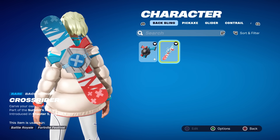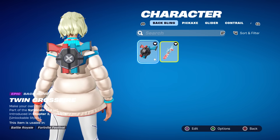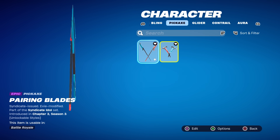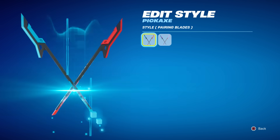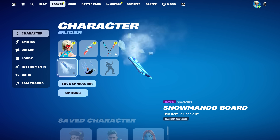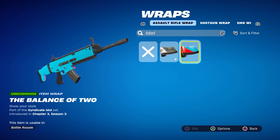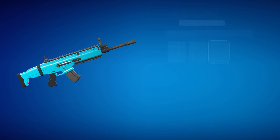Her back bling fits the winter theme — it's a snowboard. Her original back bling also still works with the blue and red. For pickaxes, I really enjoy these — they're literally pickaxes you'd use to scale mountains. She's never had a glider, but I think any of the Snowmando boards will fit nicely. For a wrap, I'm going to use the Balance of Two — one side baby blue, the other blood red.